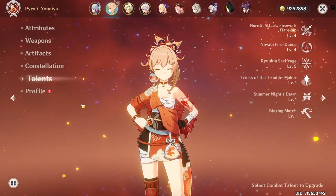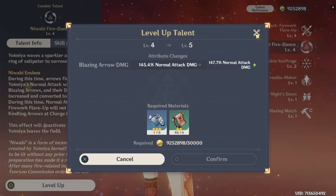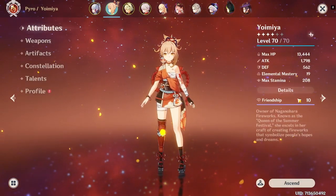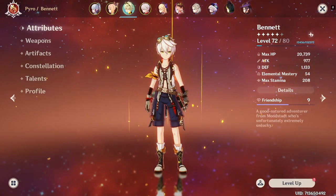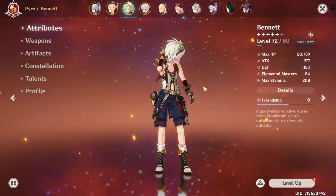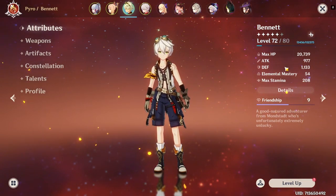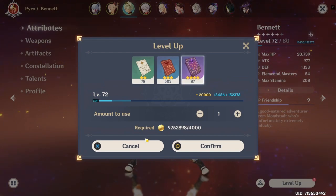I don't have a lot of talent level-up materials. Also, these first couple of characters you're gonna see have low friendship levels. Here's Bennett — he's not fully leveled up to level 80 because I'm saving up resources since I want to wish for Tartaglia and use these to level him up.